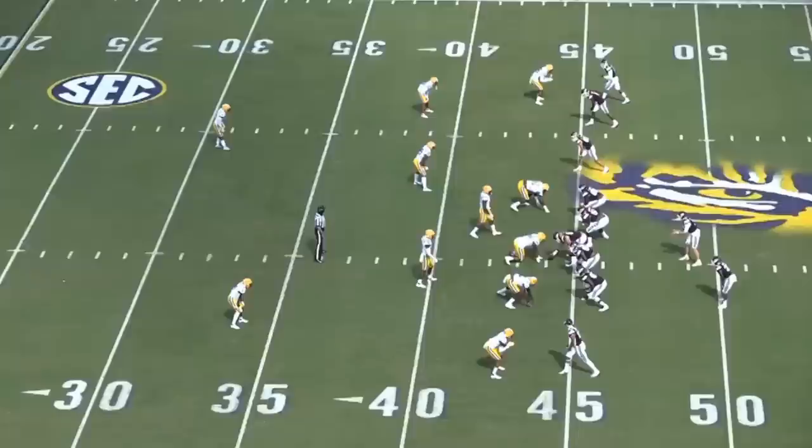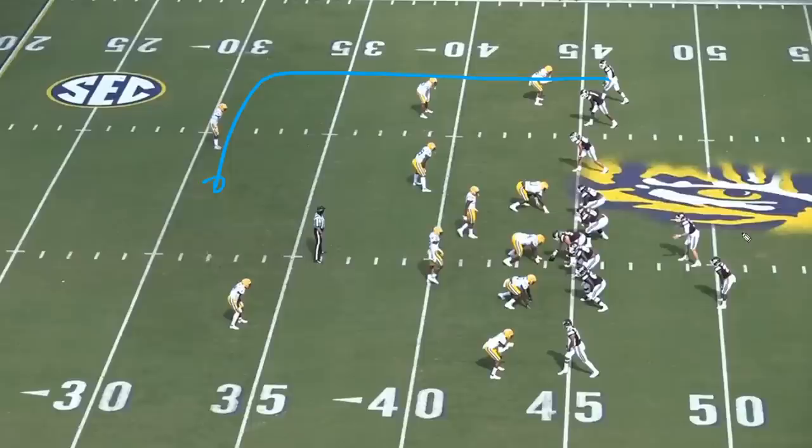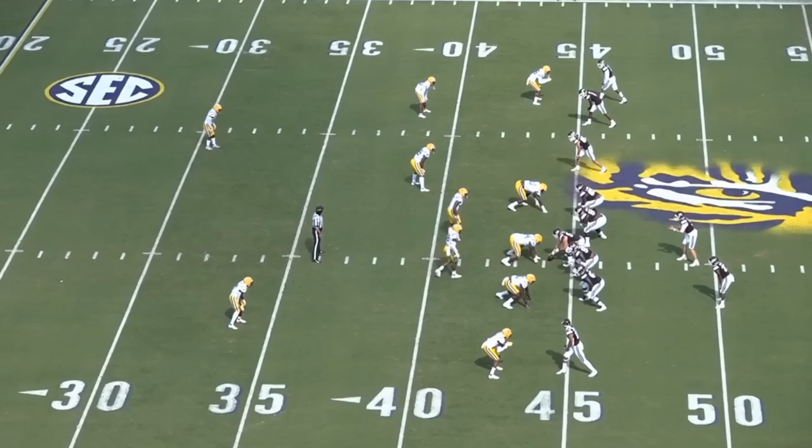This is a staple across the air raid — really across football nowadays — when talking about mesh. Just about everybody runs it. The variation here is these two wide receivers coming across, how they do it, who goes under, who goes over, depending on green grass and being able to run through. Then you get a post or a clear, and we get this in-route coming right in here. Middle field closed, man free. Great job being able to peak this thing. He's kind of falling but climbing in the pocket, making a great throw down the middle. Really important to understand mesh as an air raid concept and how it's bled into all levels of football.